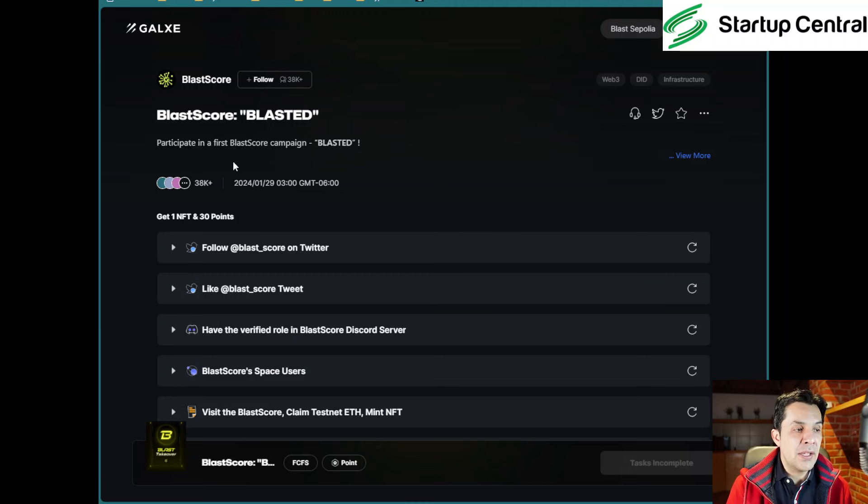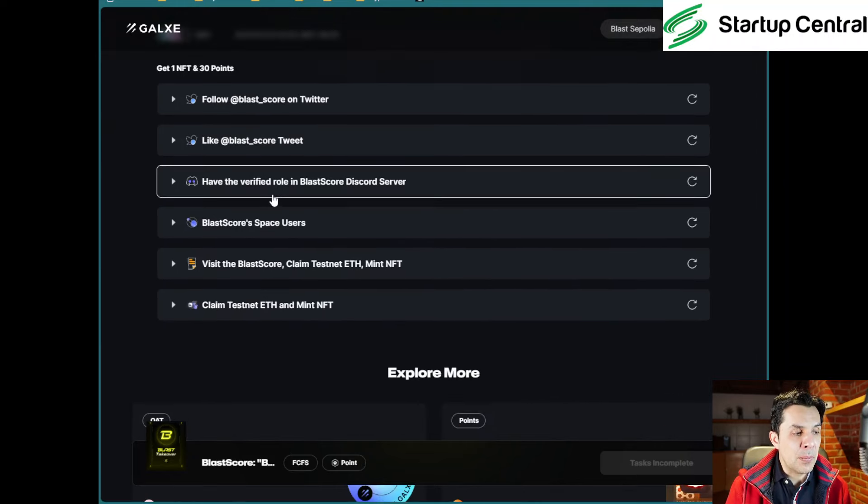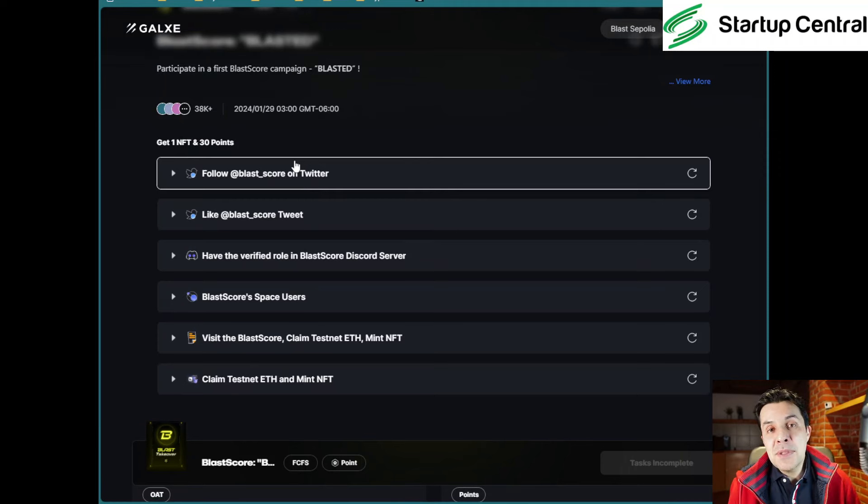This page is called Blast Score, and it's related to Blast. It's quite easy. Sometimes, like with Aptos, they will release a quest — a group of tasks like the ones you're seeing here — and some days or weeks later they will release another set of tasks. I will keep you updated, which is why you need to subscribe to Startup Central, so as soon as I learn of another quest coming in, I will let you know.